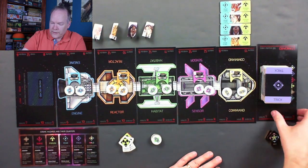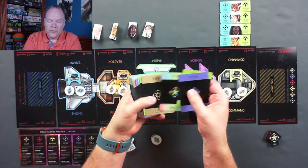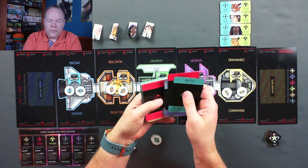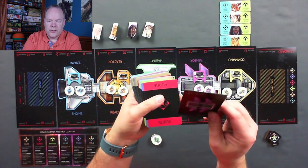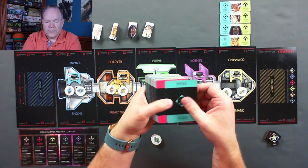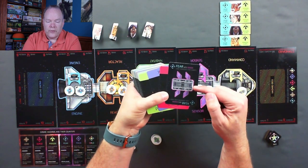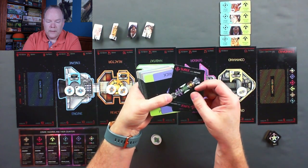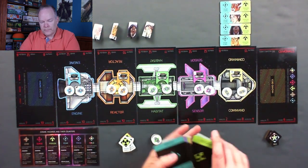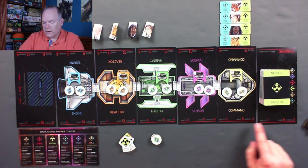The hazard cards themselves have different types: tricks, poison, wilds, leaks, fear, and surge. Each type has a location on the back of it. So as space takes these cards, it determines which ones to ambush the players with — knowing, for example, that the fear location is the sensor, the surge location is anywhere on the ship, and the trick location is in the command module.